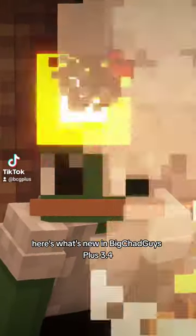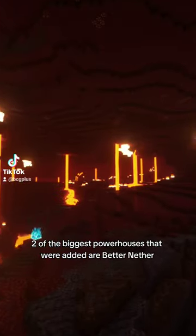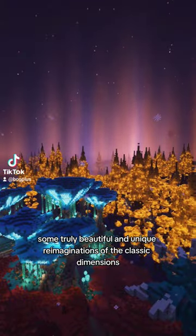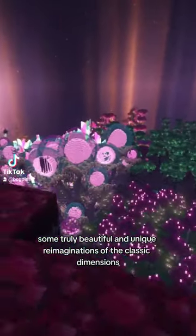Here's what's new in Big Jet Guys Plus 3.4. Along with a million updates, two of the biggest powerhouses that were added are Better Nether and Better End — explore some truly beautiful and unique reimaginations of the classic dimensions.